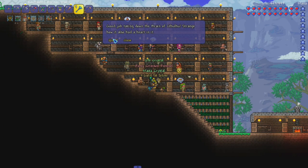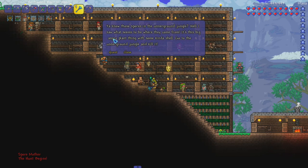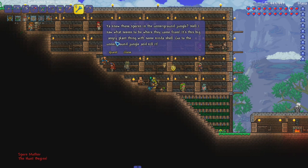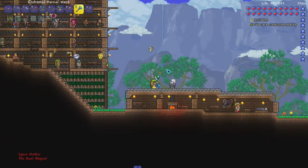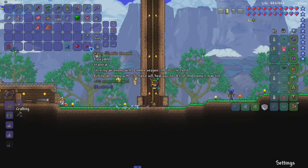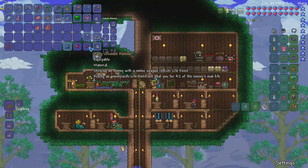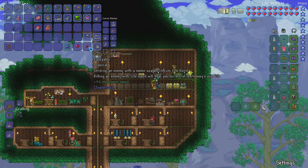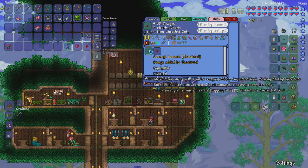Good job taking down the Brain of Cthulhu - strange how it also has a heart in it. You know those spores in the underground jungle? I saw it seems to be where they came from - it's this big angry plant thing with some kind of shell. Go to the underground jungle and kill it. Let's go and kill some random freaking life. Strike an enemy with a melee weapon inflicts life rent. Killing an enemy with life rent will heal you for 4% of max HP.